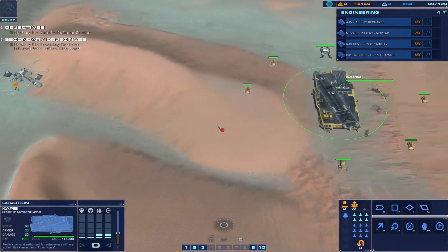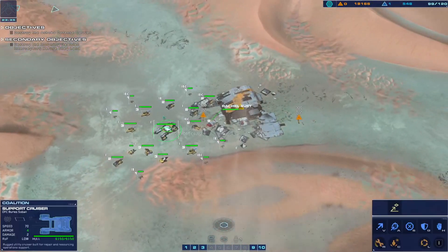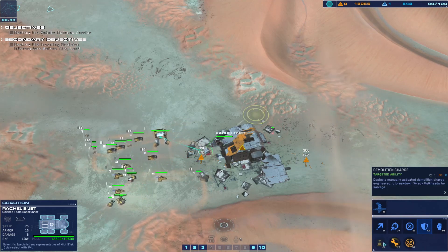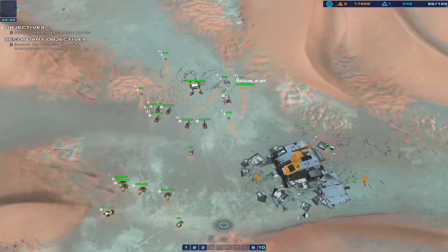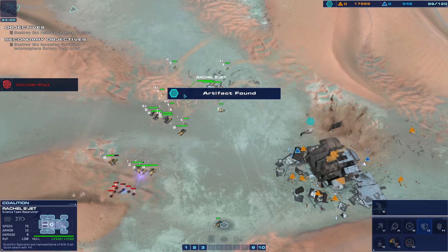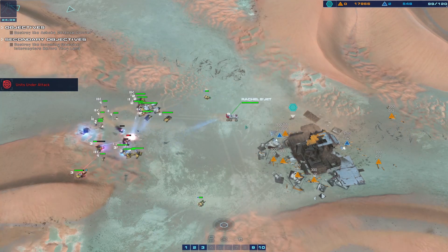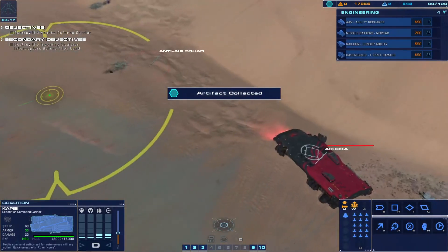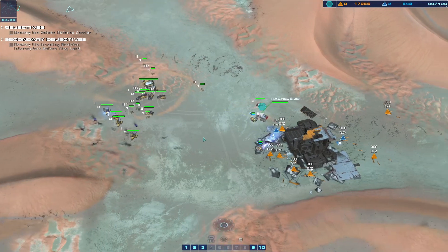Strike fighter approach vector dialed in, strike systems online, ready to burn. Did they leave the salvagers behind? No, they did not. We've got a railgun under fire. We have eyes on an artifact - stand by. Artifact detected, move out. Salvager ready. Artifact recovered, authentication confirmed. Strike fighter coordinates dialed in. Another artifact - beautiful!